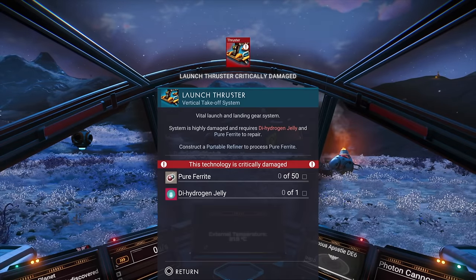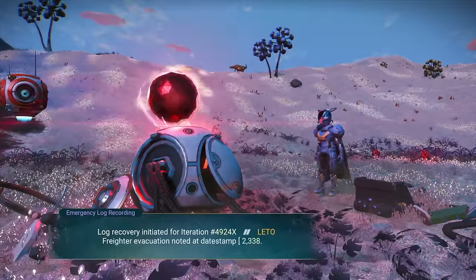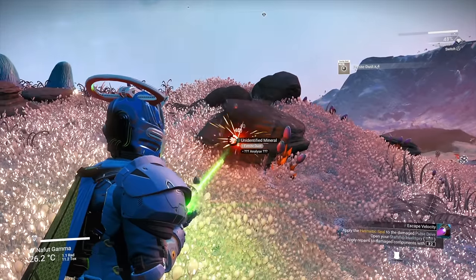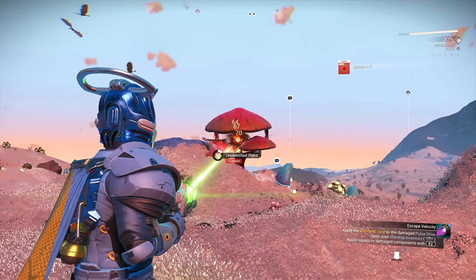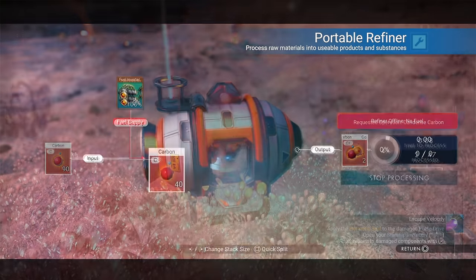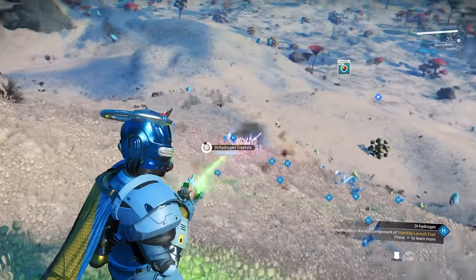Get in and out of your ship. Talk to the ball. Collect some resources like oxygen. Shoot some rocks for ferrite dust. Shoot some plants with carbon. Create some condensed carbon. Create some pure ferrite. Get a lot of hydrogen.